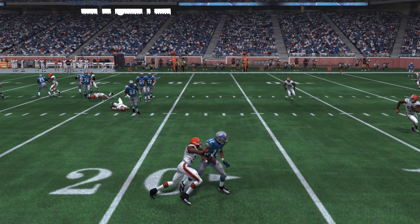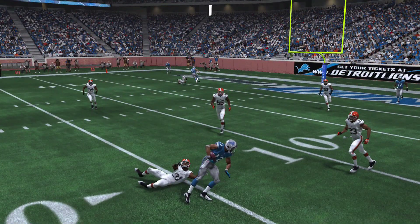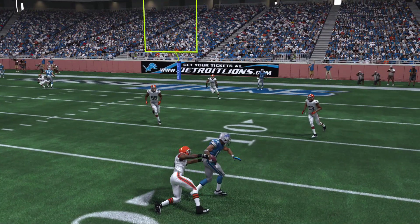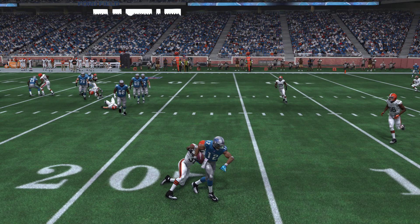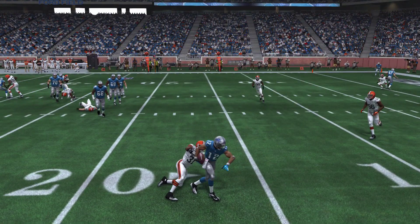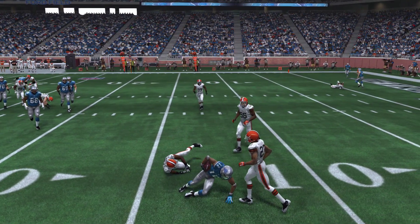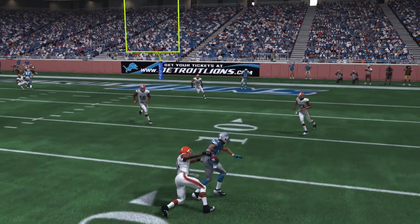The receiver most likely would have gone down before the defender got there, but here's a more clear example: the animation triggers at around the 16 or 17-yard line, he's starting to go down, but all the Browns defenders just let up from their pursuit and let him fall forward. As you can see, he falls forward another two, three, four yards and ends up getting the first down, as seen from the marker across the field.